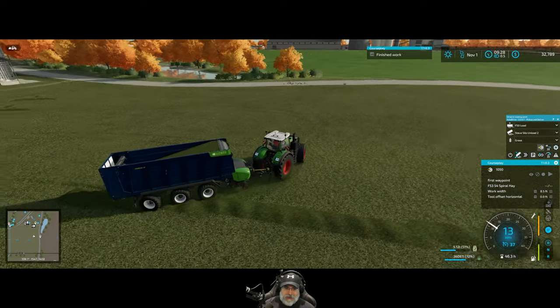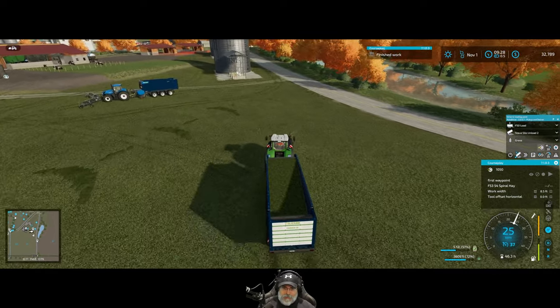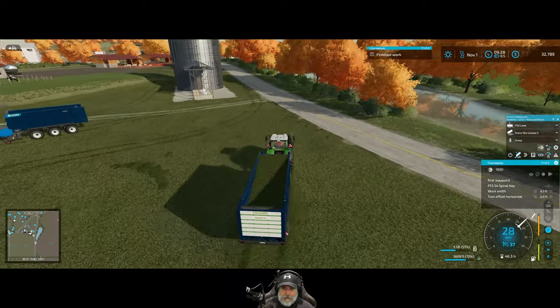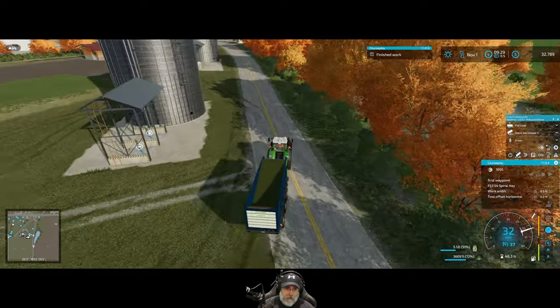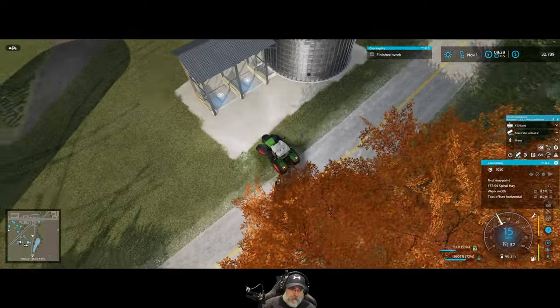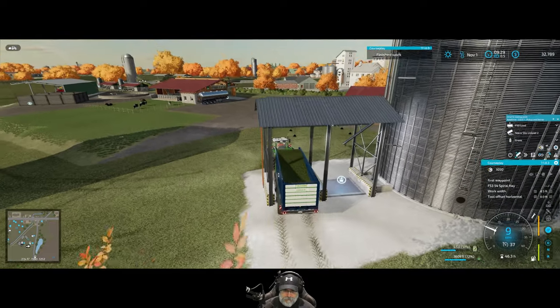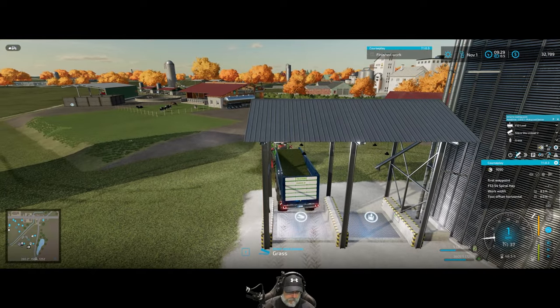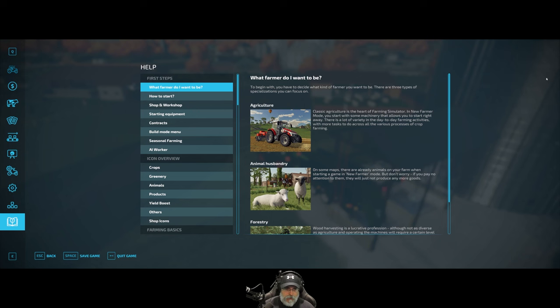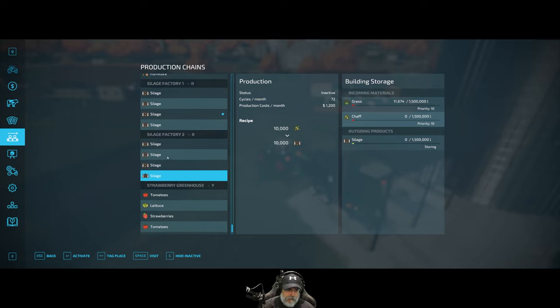Let's just dump this first batch off so we can get it activated. After I'm done with you guys I'm actually going to shut the game down and go adjust that XML file to speed this up even more, because it's just not enough. Let's go into Silage Factory Two, grab the grass input, and activate it.